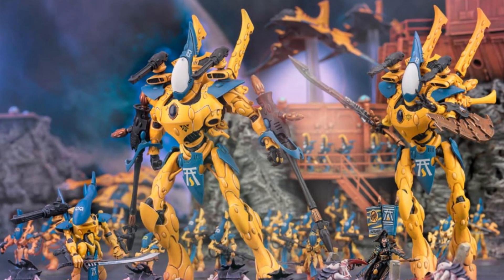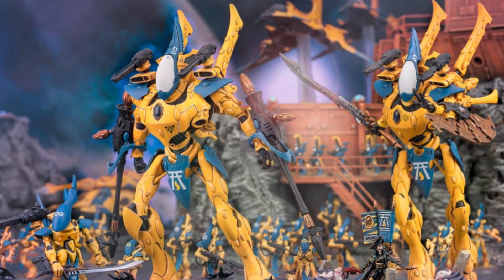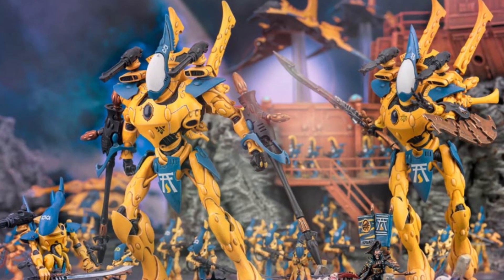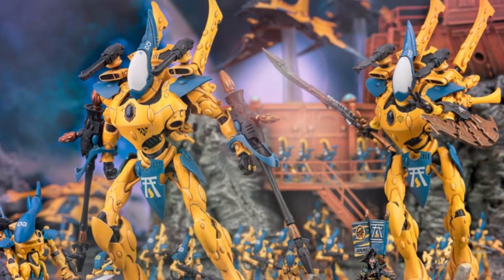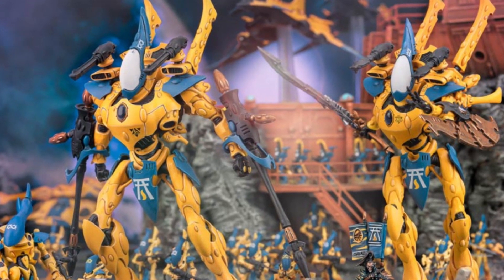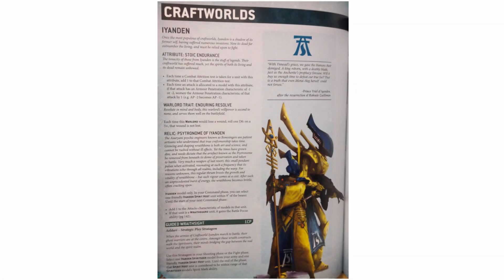So there we go, Craftworld Ynanden. It doesn't seem as potent to me as Ulthwe, but there are still some very solid buffs coming with these new abilities, and certainly the signature unit of the Wraith constructs looks like it's going to be an absolute powerhouse with this sub-faction. Are you liking these new Ynanden changes or were you hoping for something else? Let me know in the comments below, and as always thank you very much for watching — please do like and subscribe for more Warhammer content, but until next time I'll catch you later guys!